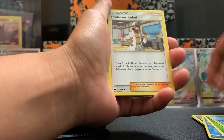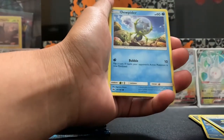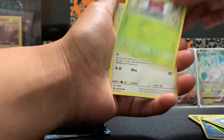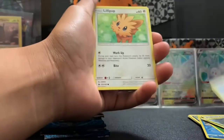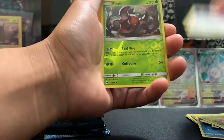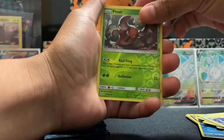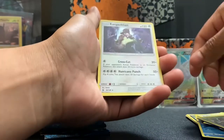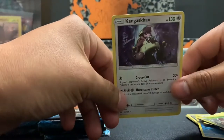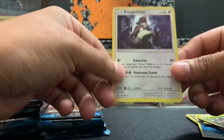Sorry about that guys, little bit of technical issues with the camera. Grass Energy, Porygon, Professor Kukui, Energy Switch, Spinarak, Bounsweet — looks like a Bonsai — Piplup, Paras, Flareon, Pinsir. Hollow or not? Hollow. Full art. It's hollow at least. It's a Kangaskhan. Can you barely see the holo? Yeah, barely.